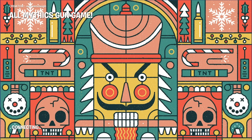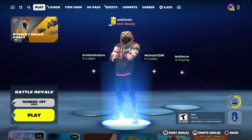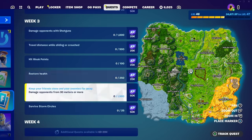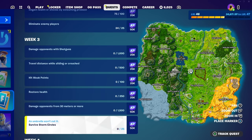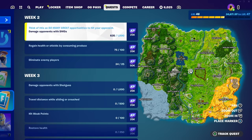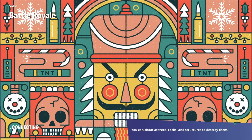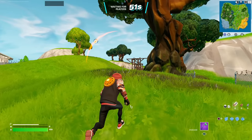Other methods to level up quickly include doing challenges, your daily quests, and your weekly quests — things like restoring health, hitting weak points, and traveling while sliding or crouched. We got Week 3 quests that just dropped, which give 200,000 XP, plus the Week 2 quests give another 100,000 XP. You can also do Behind the Scenes challenges.